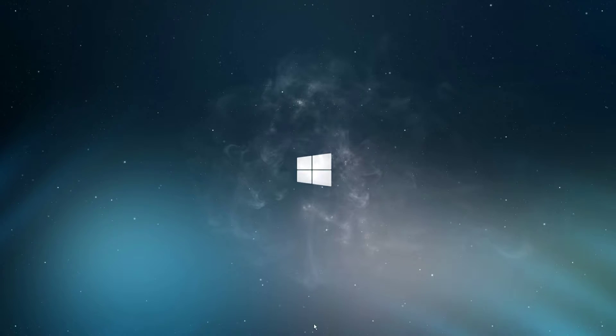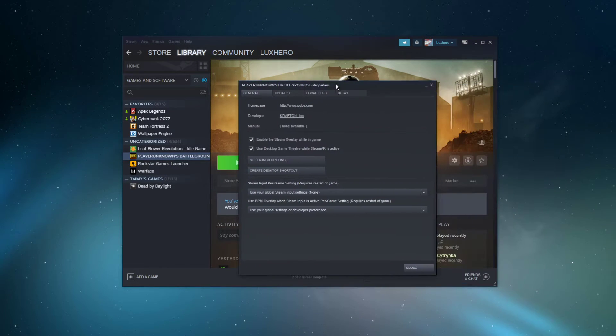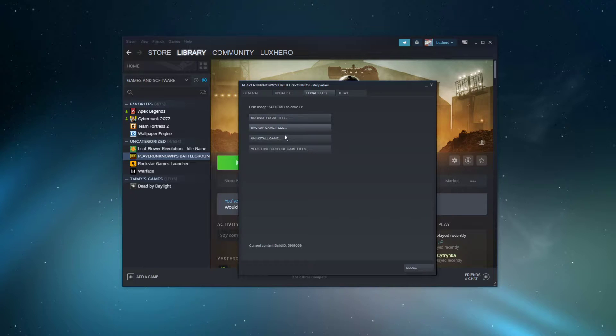Make sure that your game files are complete and up to date. In your Steam library, right-click PUBG and select Properties. Here, in the Local Files tab, select Verify Integrity of Game Files. This will take a minute to redownload and reinstall any missing or corrupted game files.